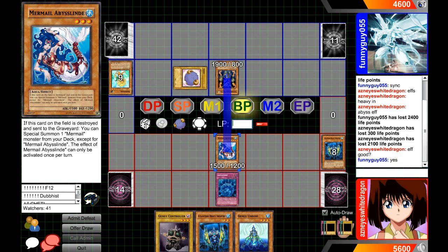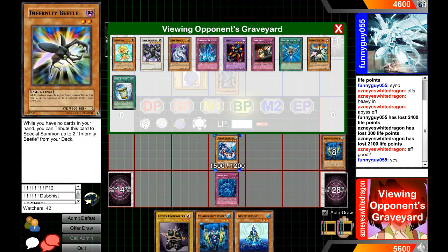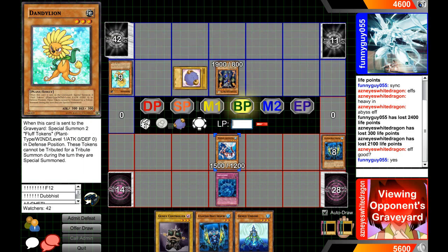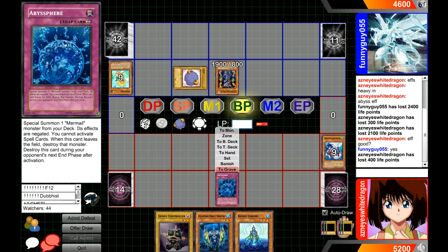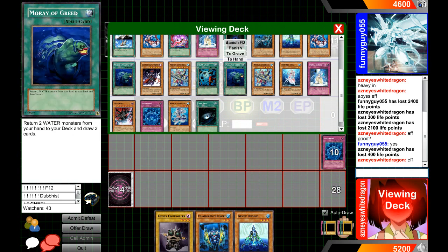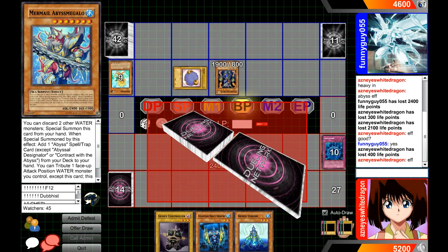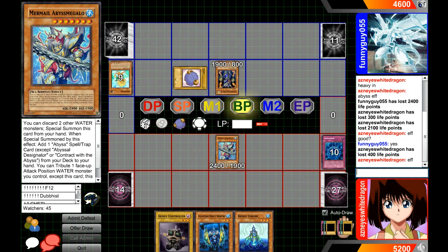That's fine — you want to kill this, I am 100% okay with this. I don't know what he's playing; it looked kind of like Infernities at first. The Torrential was pretty good. I will take 400 damage. Her effect would activate — Abyss Sphere does negate the monster's effect, but her effect activates in the graveyard. So we get her effect and can just special summon a 2400 beater, and Thunder King can't stop this because Thunder King couldn't stop a card like Mystic Tomato.